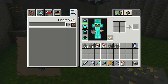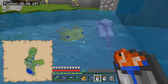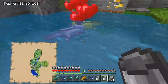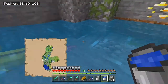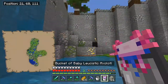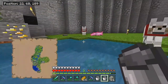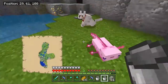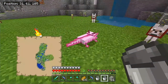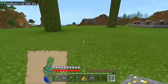We have two buckets of tropical fish and we're going to start a small axolotl army. They're very hungry — look how ready they are for the tropical fish! Let's breed them. What color will the baby be? It's giving us a pink one — not a leucistic one. It does say 'bucket of baby pink axolotl' so that was the second one I fed; I wonder if the second one passes its color on to the baby.